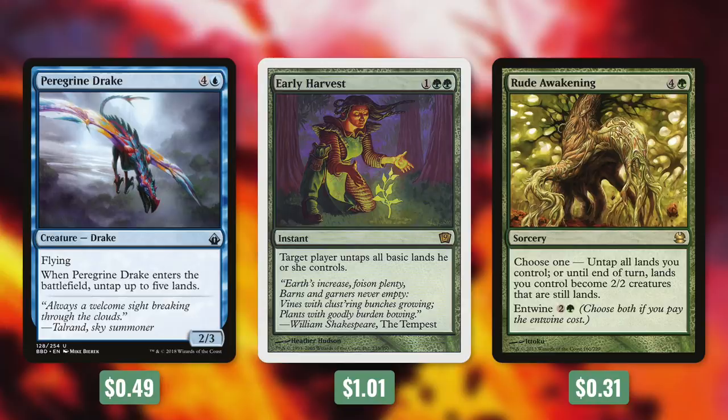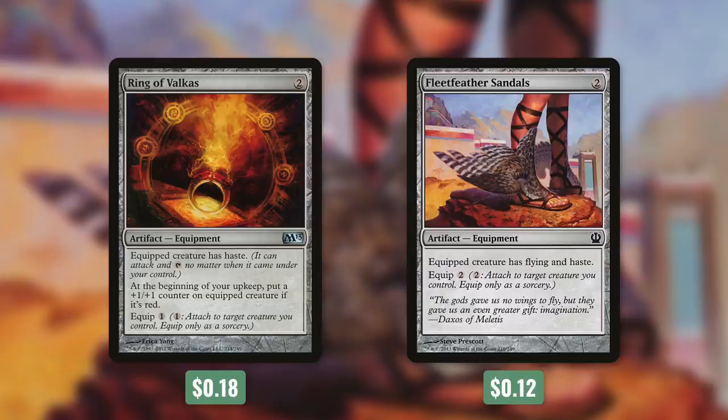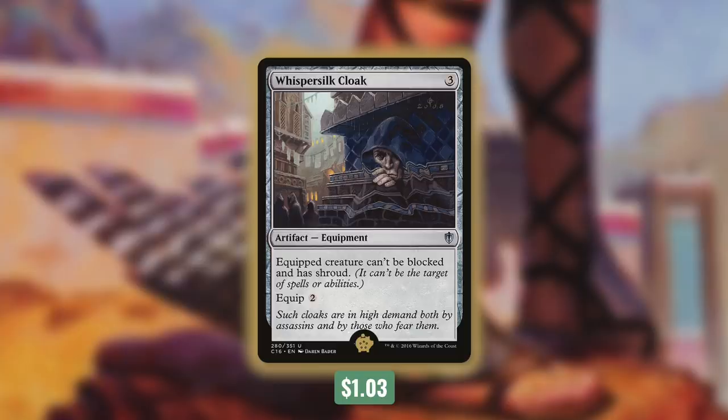To actually start cascading, we need to get our commander through. Tactic number four: Coming Through. First up there's Ring of Valkas, which gives the equipped creature haste and at the beginning of your upkeep puts a +1/+1 counter on it if it's red — and our commander is obviously red. Fleetfeather Sandals gives our commander flying and haste. But the best way to get Yidris through is with the Golden Pig: Whispersilk Cloak. It's an equipment for three that costs two to equip — the equipped creature can't be blocked and has shroud. This both protects Yidris and helps get him through, making it the number one card in our 99.